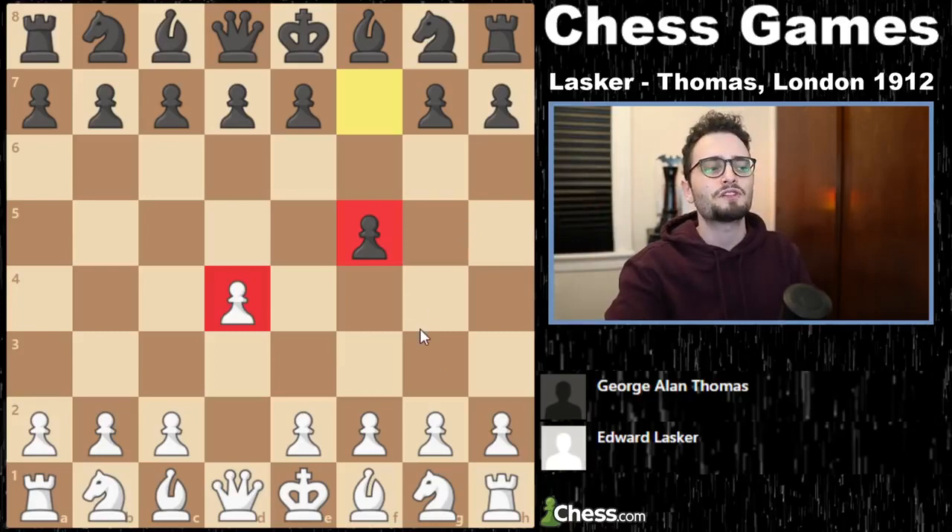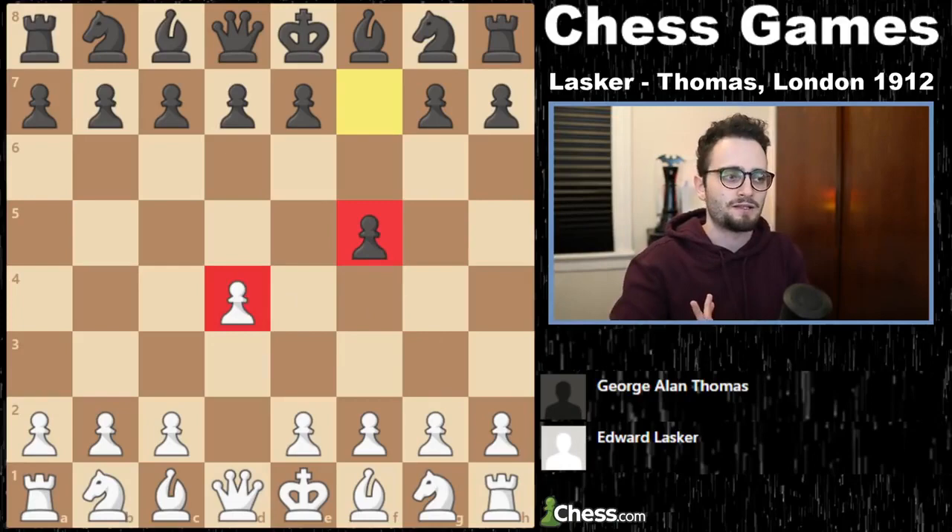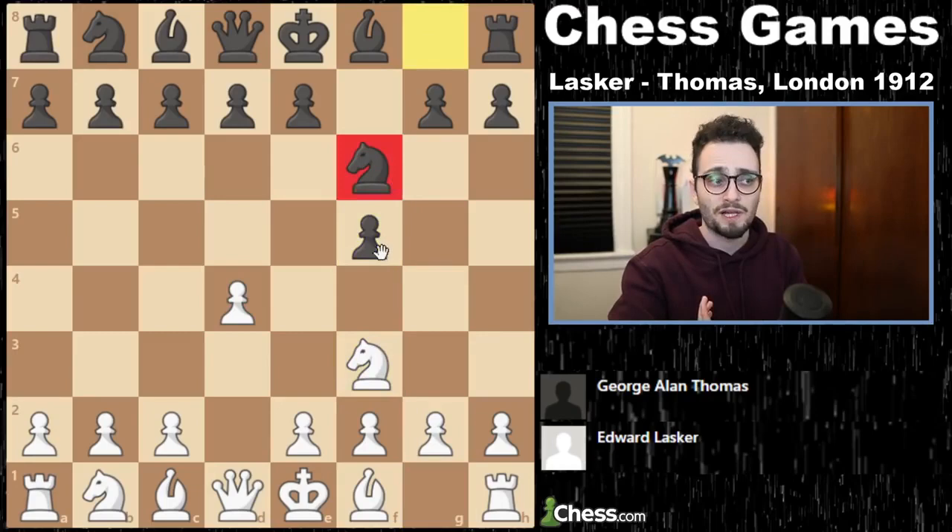The Dutch Defense. The thing about the Dutch Defense is it's very non-standard. It's fighting for the center with the f-pawn. And in a perfect world, what black wants is to play knight to f6 and then fight for the center some way.